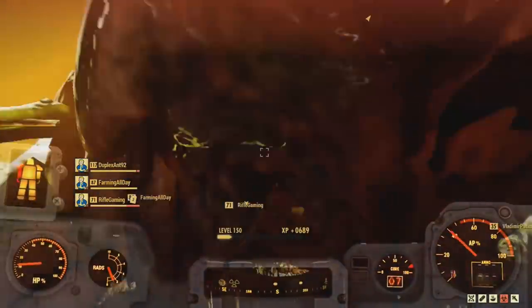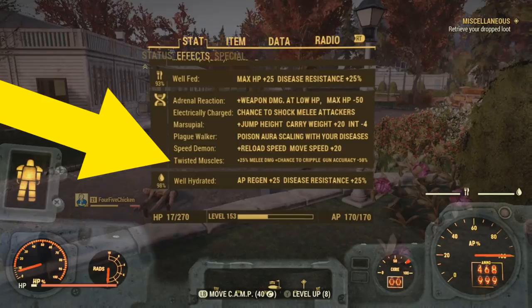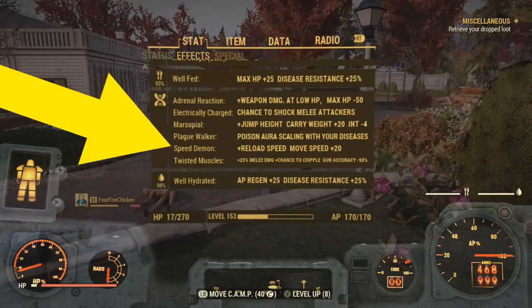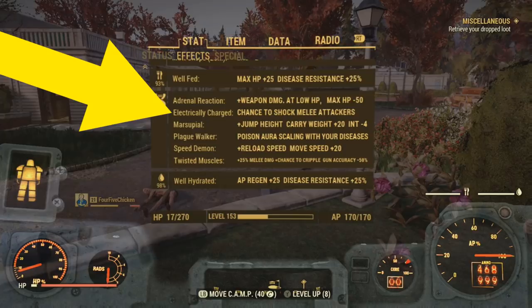Another mutation to look out for is Twisted Muscles. This will increase your damage by 25% and also increase your chances of crippling your enemies. It does lower your gun accuracy by negative 50%, but since this is a melee build, gun accuracy isn't important. For bonus mutations that aren't as critical but can be useful: Speed Demon increases your move speed. Marsupial increases your jump height and carry weight, though it lowers your intelligence. And lastly, Electrical Charge has a chance to shock melee attackers.